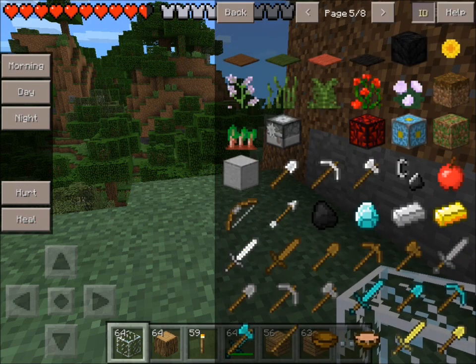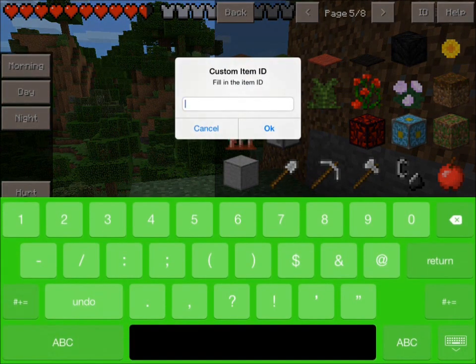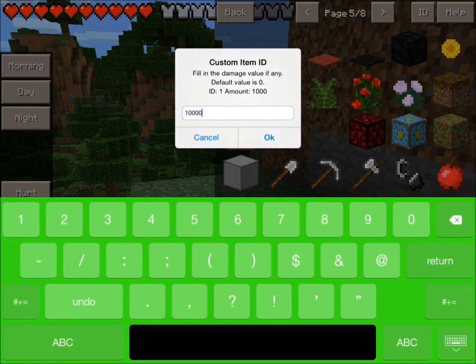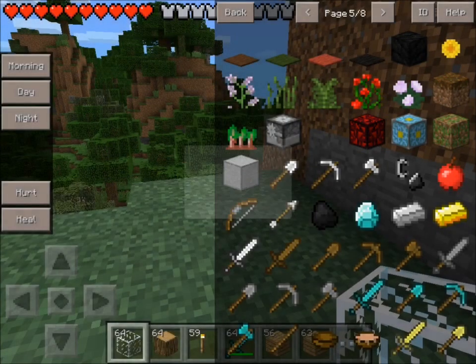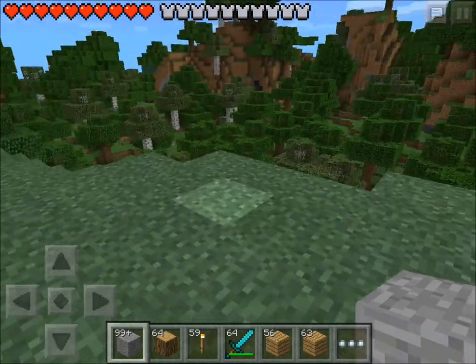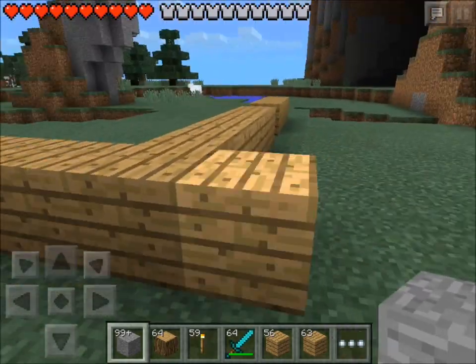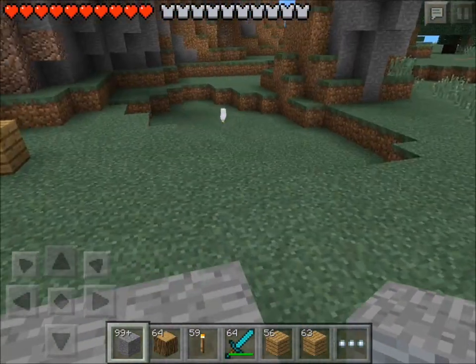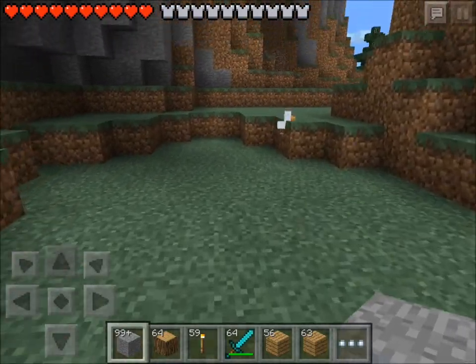And you can put in your own custom ID. So let's say one. And then I want a thousand of it. And then let's do a hundred thousand damage. Okay, let's go back. It gave me stone and lots and lots of stone. And now let's see if it actually does a hundred thousand damage.